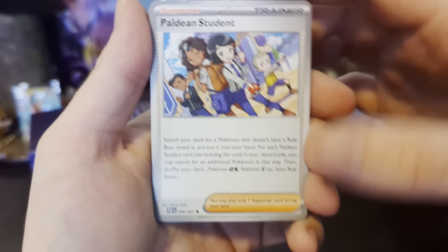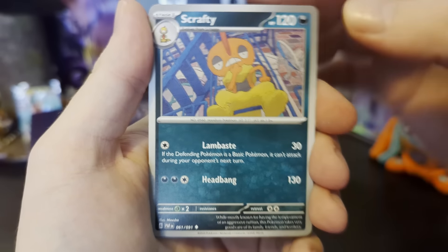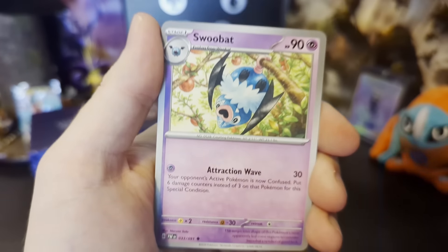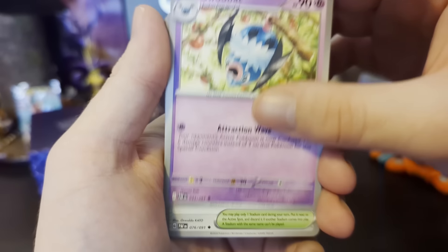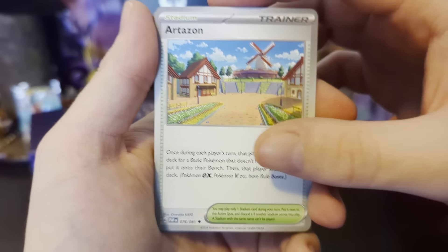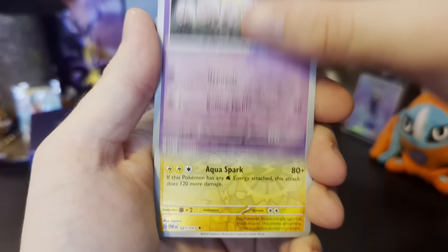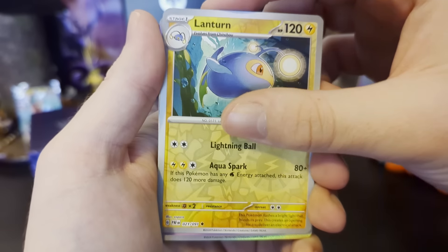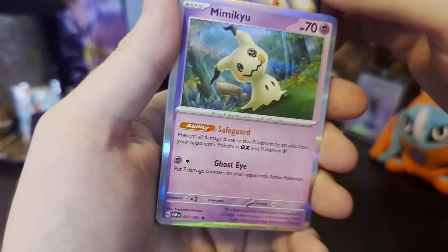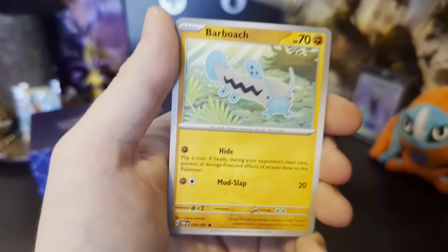Palafin student — they sure are. Scraggy, I love that, that's such a cool card. Swoopat, yay, very cute. Artisan — I do not care. Reverse Holo Excadrill, interesting. And it's a Reverse Holo Lanturn, cool. Final card is a Shiny Mimikyu. Not bad, not bad at all. Yeah, not the most exciting one, but whatever.